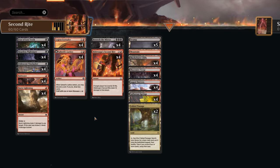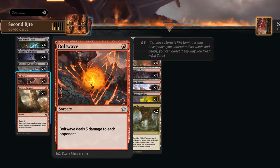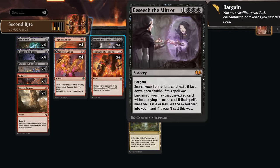At one mana we've got a few burn spells. Burst Lightning from Foundations can occasionally kick for five total to deal four instead of two. We've got Bolt Wave, dealing three damage directly to the opponent as a sorcery. Then Hopeless Nightmare makes the opponent discard a card and lose two life. It's also an enchantment that sticks around for Bargain synergies, and once we sacrifice it, we get to Scry 2 — although Scry 2 is not very helpful if we sack it to Besiege, since we'll end up shuffling the deck anyway.